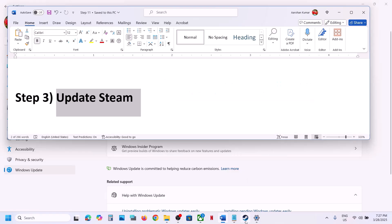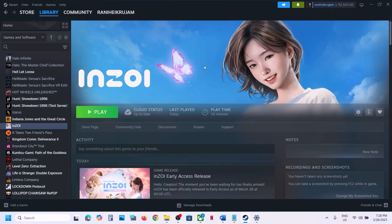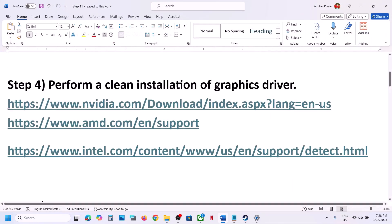The next step is to update Steam. Go to Steam, click on Steam at the top, and you will see Check for Steam Client Updates — click on it, update your Steam, and then launch the game.